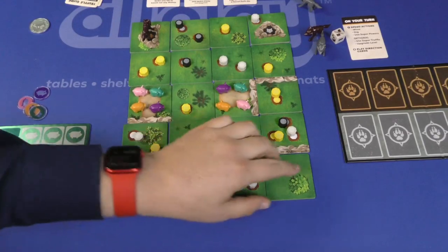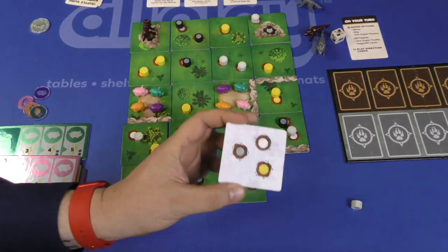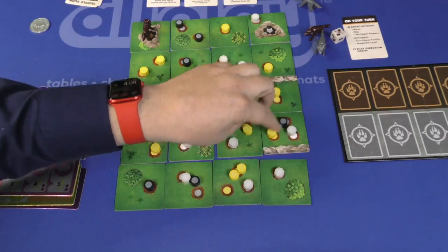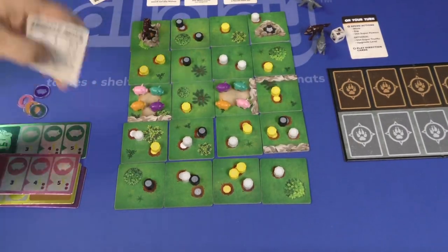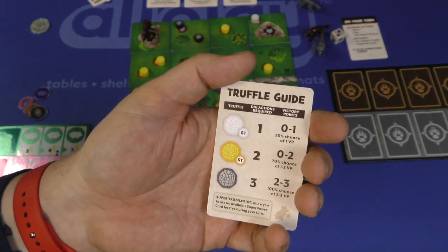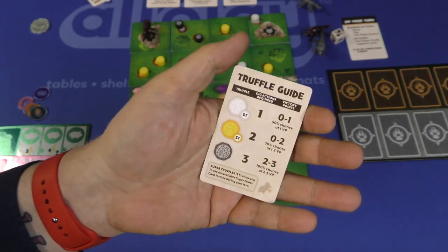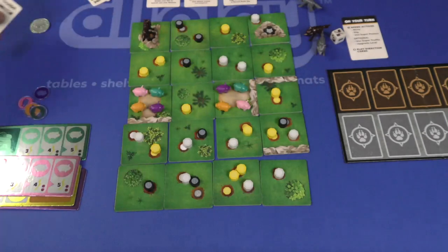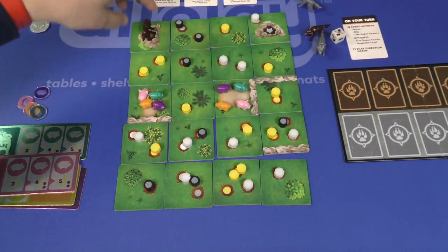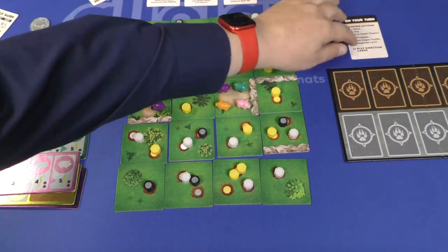You build a random grid of four by five tiles. You can play on the winter side if you want to, and then you're going to put these little truffles down of the three different colors. Each player has a card that shows you the probability of the truffles: white ones have a 50% chance of one victory point, 70% chance of one to two, and 100% chance of two to three. Players start in these spots with one of their two pigs. There will be one wolf on the board, a brown wolf facing north, and the next wolves are ready to come in.